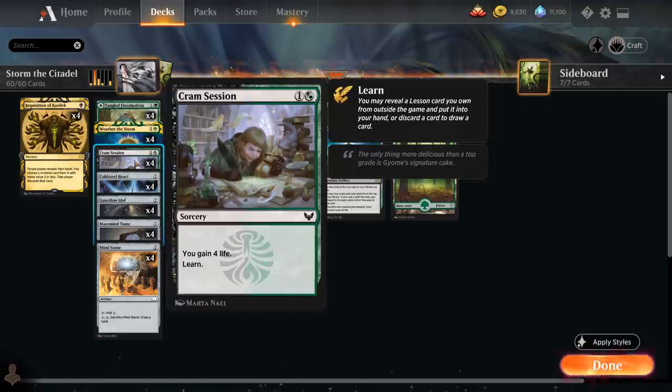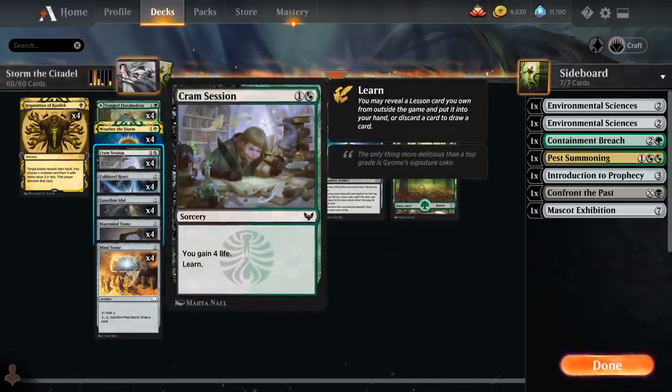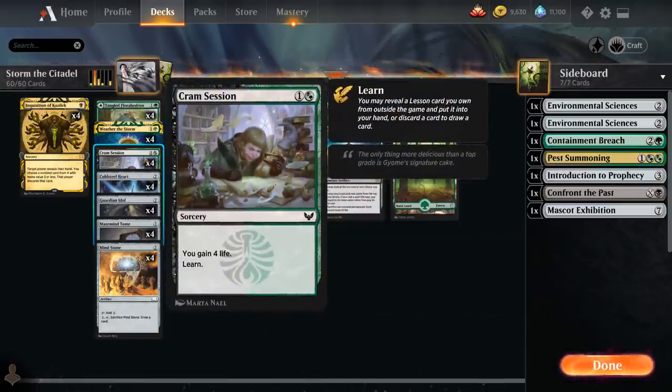We also have Cram Session from Strixhaven — a sorcery that gains 4 life and lets us learn, meaning we can grab a lesson sorcery out of the sideboard, or discard a card from hand to draw a card. This can be useful in the middle of a combo: if we cast Cram Session off the top with Bolas' Citadel and the next card is one we don't want to cast for free, we can just discard-draw and hopefully the next card is better.